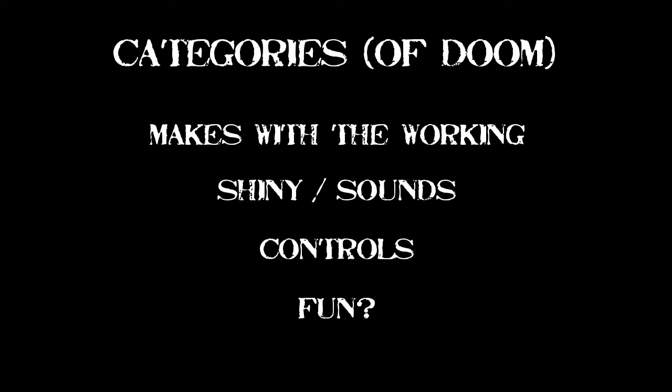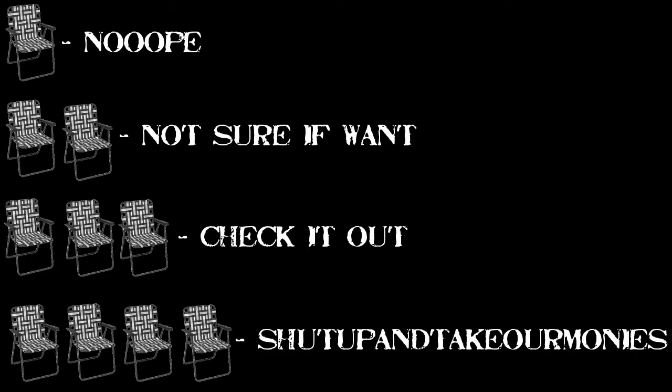We've got four categories: Makes with the Working, Shiny and Sounds, Controls, and Fun. Makes with the Working means does it work. Shiny and Sounds — is it pretty, does it sound pretty? Controls — how well does it control? And Fun is our one subjective category. One chair means it's complete garbage. Two chairs means it's decent but depends on the person. Three chairs means it's all around very good. Four chairs means it's perfect.